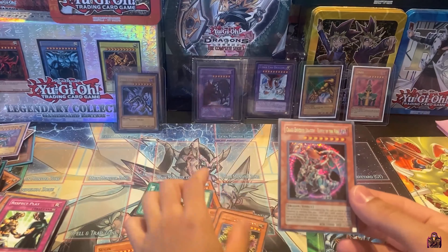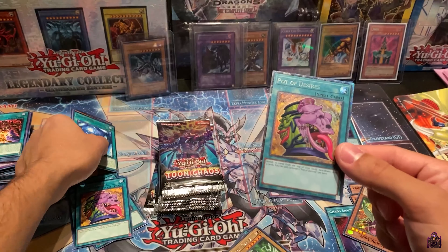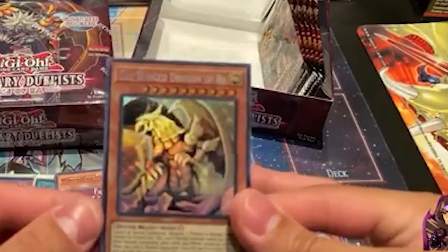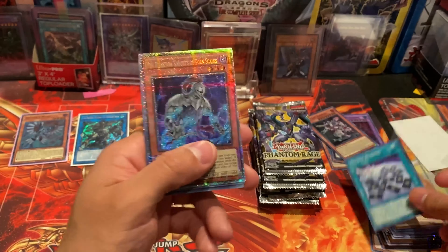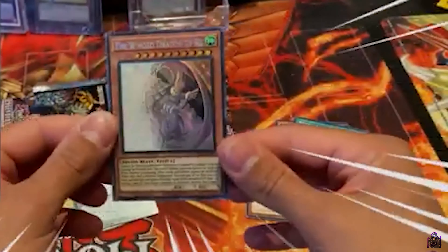Oh, and we got Chaos Emperor Dragon — we pulled it! We pulled the Collector's Rare. Oh, we got it, we got it, guys. Oh my God. Oh my God. Oh, third copy — what?!